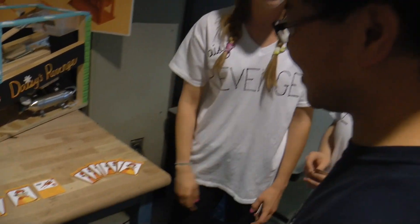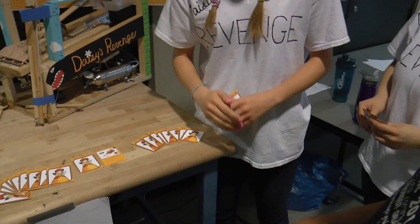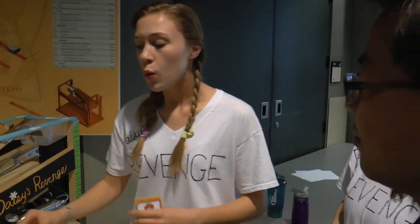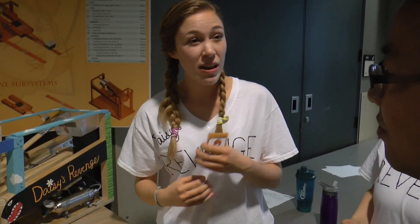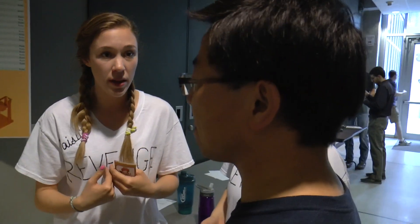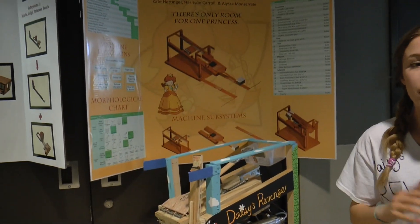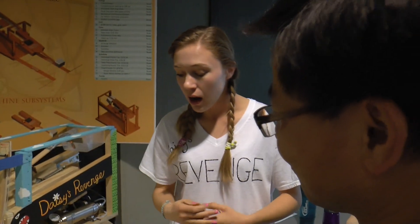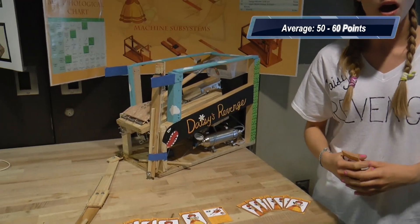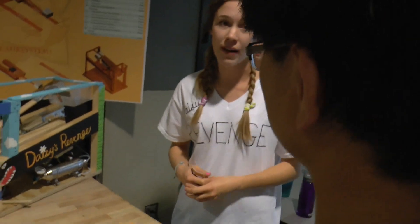Something that differentiates us from other teams is the fact that we don't knock Donkey Kong and Bowser out of the way. We decided, based off of a potential points analysis, we would still have a positive amount of points towards the end even with keeping Donkey Kong and Bowser within our zone, if we collected the points, got the star, and launched Mario and Luigi. During qualifying rounds we averaged around 30 points, but last night after some testing we averaged about 60 points — an increase from qualifying to our final time.